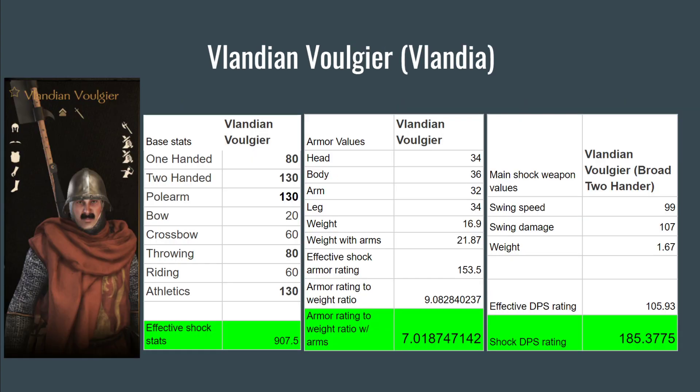The first unit is the Valandian Volgir, the closest shock equivalent for Valandia. As you can see, those are the breakdowns of his stats — the highlighted numbers are the ones he utilizes with his kit. His Effective Shock Stat is 907.5, his Armor Rating to Weight Ratio with Arms is 7.01, and his Shock DPS Rating is 185.3.